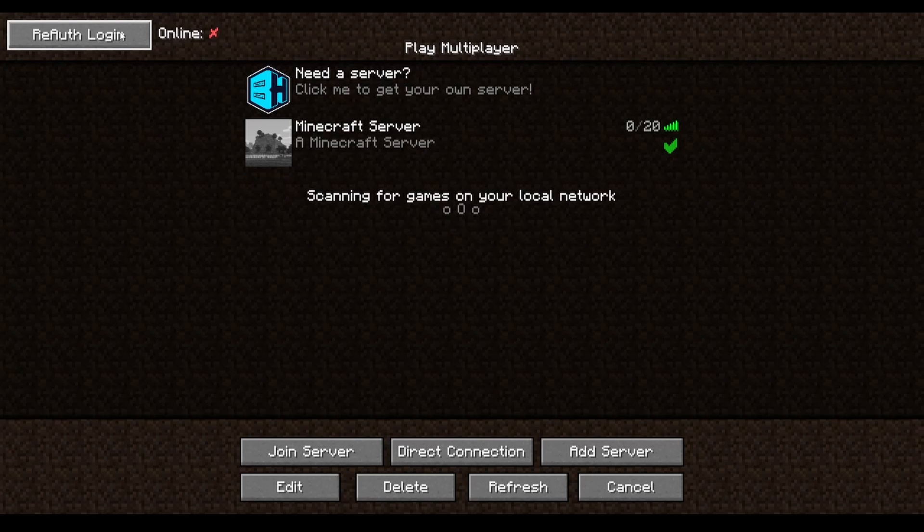If we get more wind generators we will actually have enough power to at least run the ore doubling setup and the garden cloches, and that would be nice. The setting actually says flying is not allowed — did not see that. I should probably restart the server and make sure that I have flying allowed.